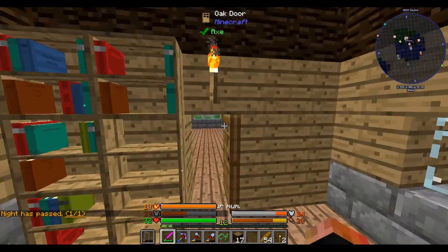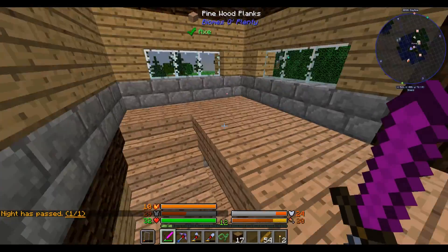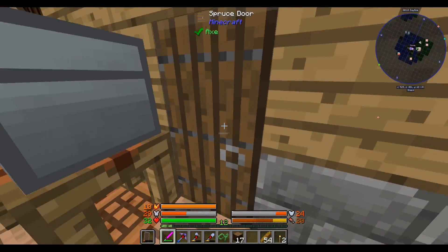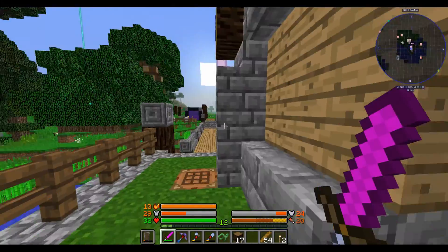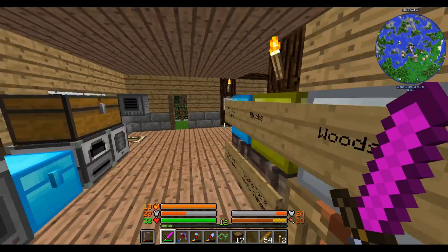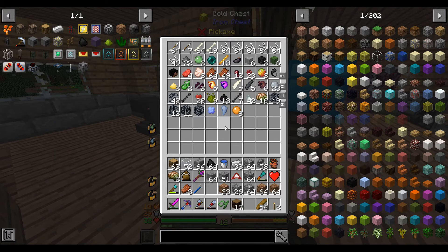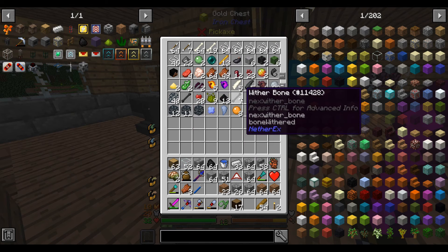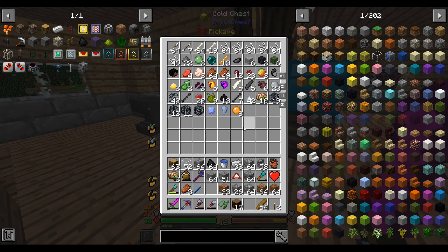Hi hello! I'm alright I guess. I've been to the nether, I found a nether fortress, I've gotten nether fortress loot - namely stuff like blaze rods and wither bones and necrotic bones, which are the same as wither bones, and as well as that I've got a couple other things in my inventory.